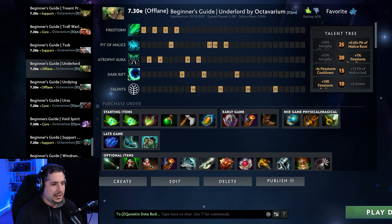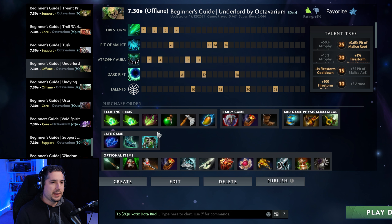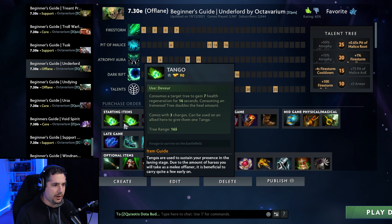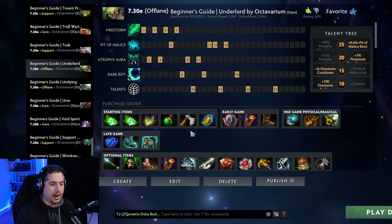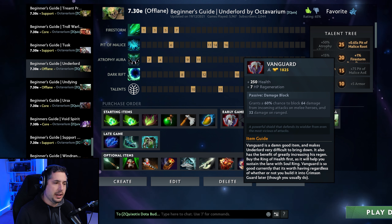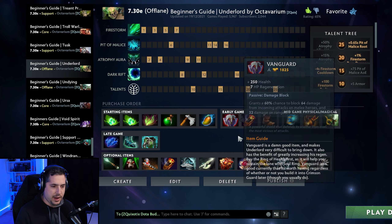The build is fairly consistent throughout almost all games. You're taking a lot of regeneration — he is tanky but he's also very slow and vulnerable in the laning stage. I like Fairy Fire into Double Tangos and Healing Salve just to have a presence in lane. You're going to be rushing a Vanguard early, taking the Ring of Health — you could even do Ring of Health first into Soul Ring, then finish the Vanguard — and then taking Boots of Speed into Arcane Boots.